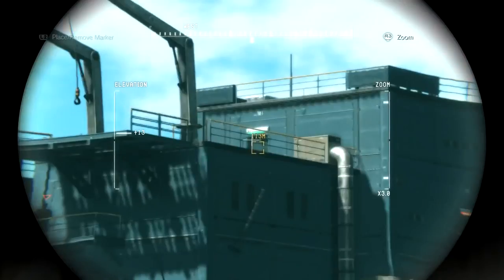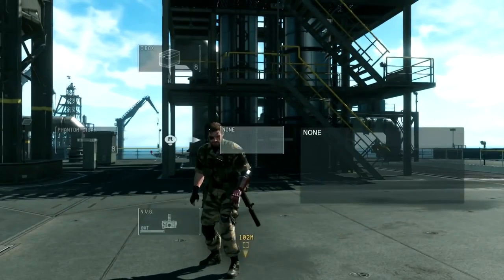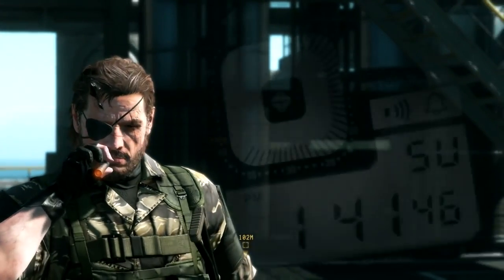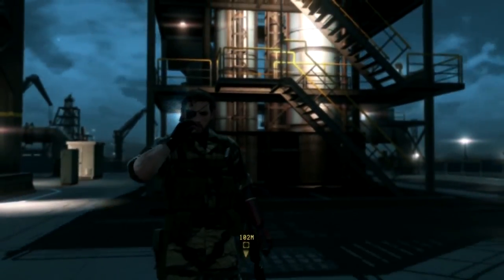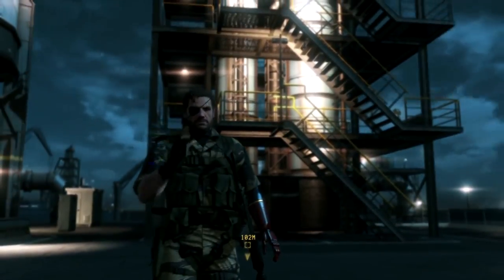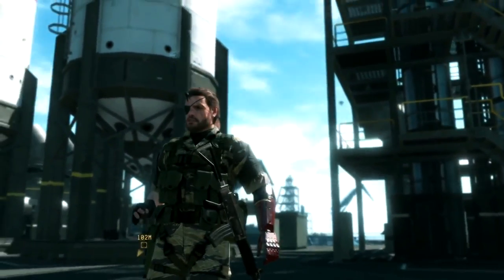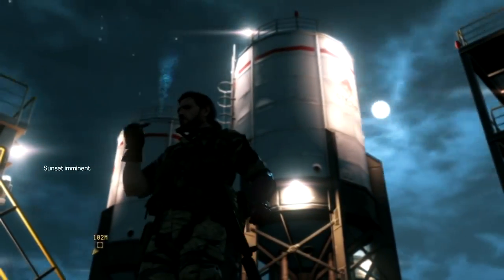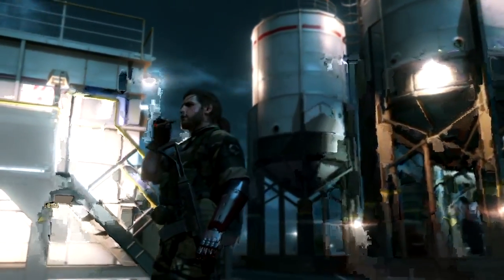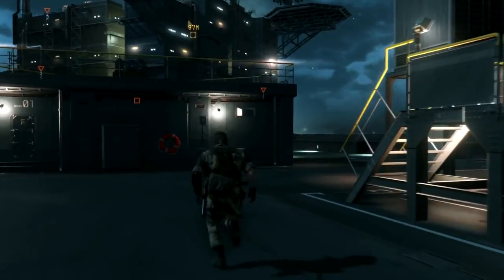We see our target off on another platform, so let's climb on down and make our way there. To help us bypass security, we'll go ahead and use our Phantom Cigar. The sun will set shortly. Now that we have the cover of darkness on our side, let's go ahead and make our way to the other platform.